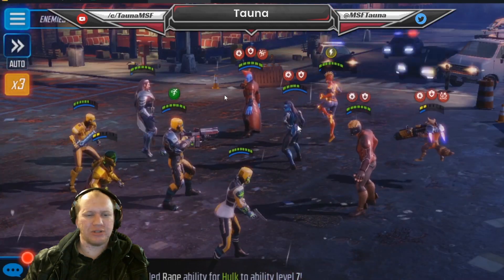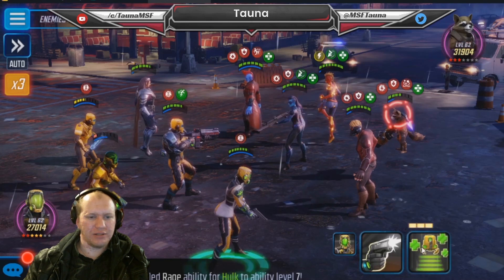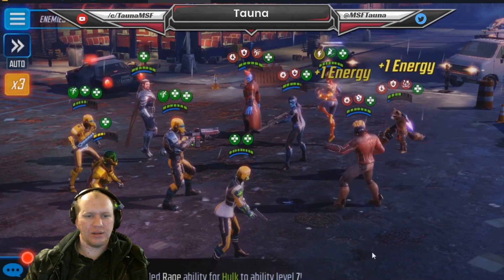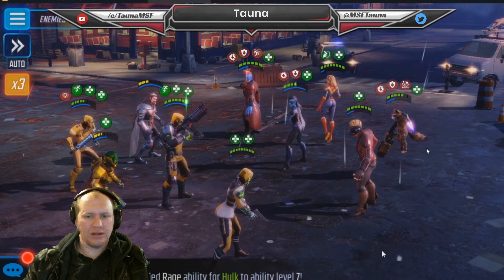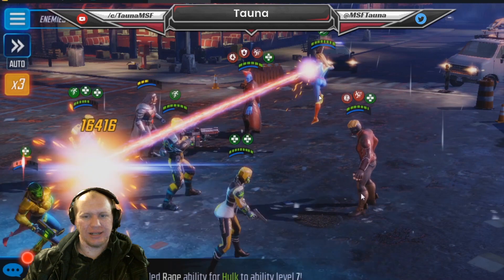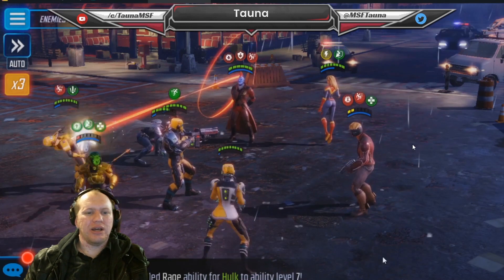Look at how much damage AIM is dealing because of the debuffs. Against Minerva - you manage to flip all those bleeds into regens. All those bleeds become regens - thanks for that, Minerva! Even the ones not flipped by Researcher are flipped by Scientist Supreme. Goodbye Minerva. You can see Rocket was still stunned, and then because he dropped below 50 health he got stunned for even longer. Even against Star-Lord and Rocket, you're not having much of an issue.